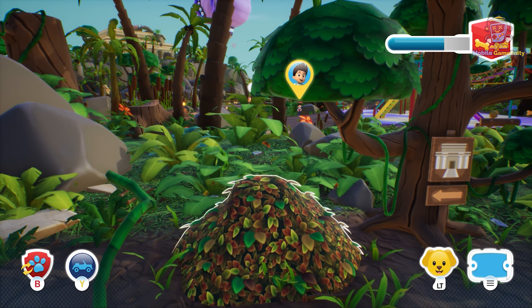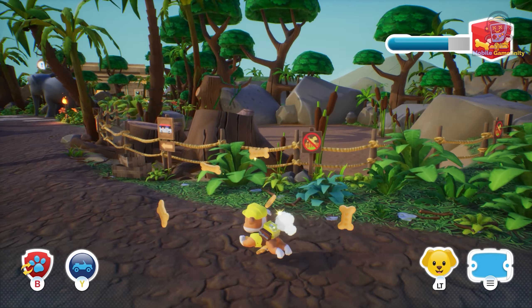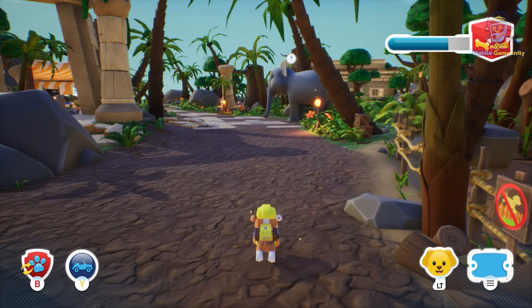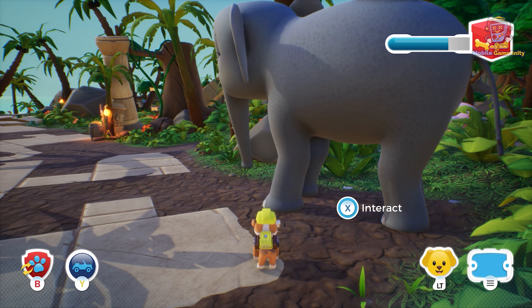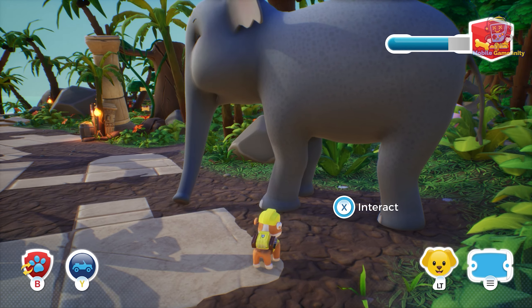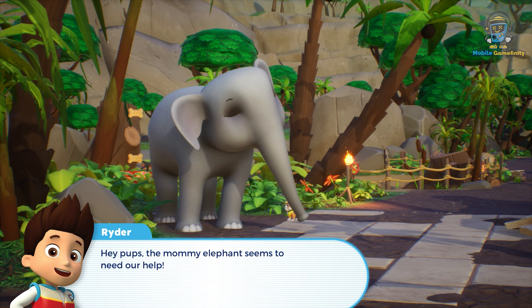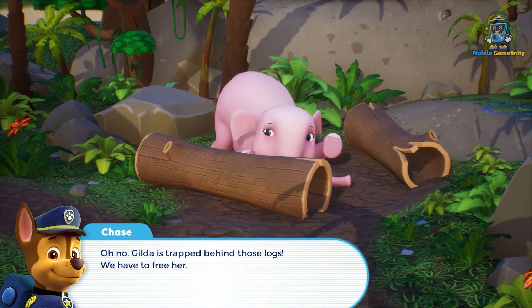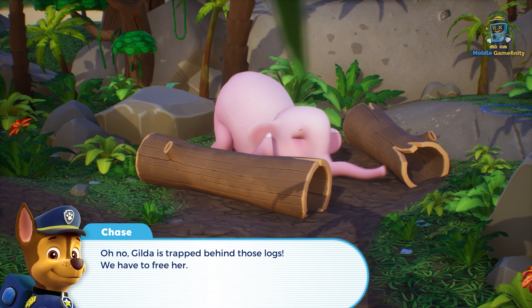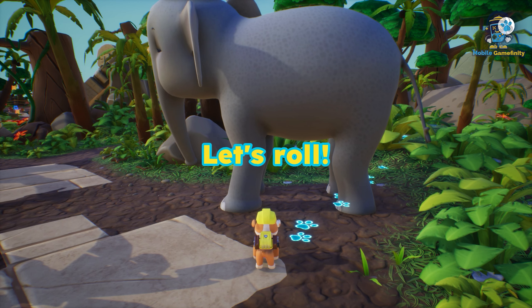Yuh-hoo! Hey, pups! The mommy elephant seems to need our help! Oh no, Gilda is trapped behind those logs! We have to free her! Chase, the winch on your vehicle should do the trick! Let's roll!